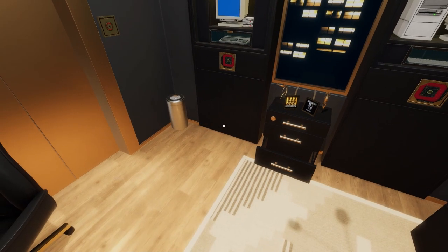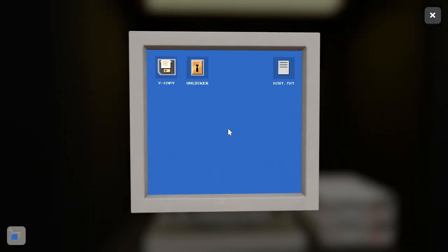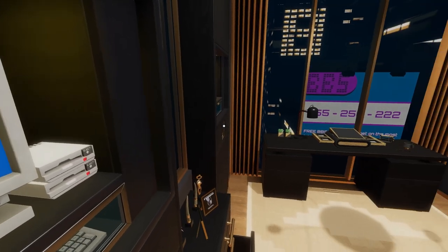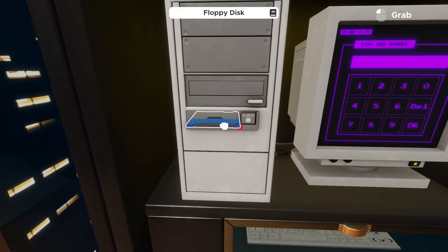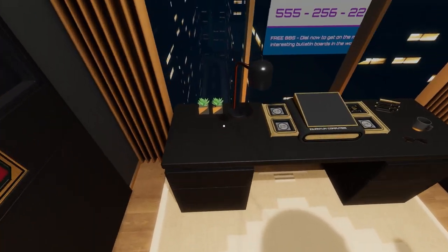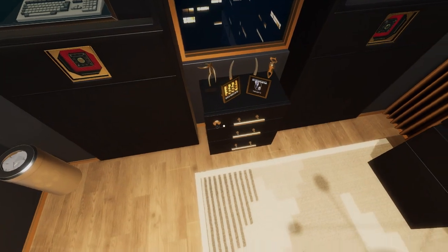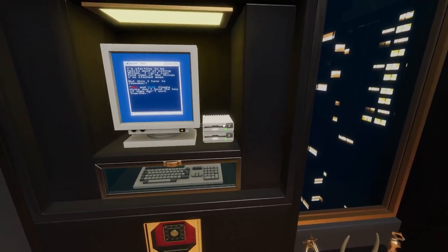Now tackle the next computer. Inspect it to find a text file saying floppy disks need to work together — there will be red and blue disks. The blue disk is already in the nearby computer with a green light; hit eject to retrieve it and insert it in the top drive. The red disk is in the top drawer of the cabinet, which needs a key. The key is hidden in one of the plants, sitting on top of the pot. Collect the key, unlock the drawer, get the red floppy disk, and insert it in the second drive.